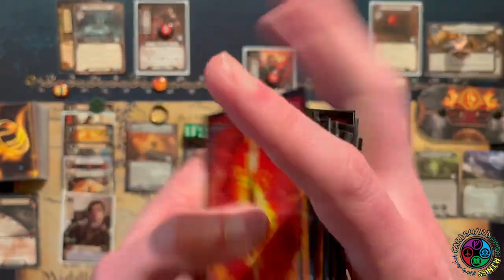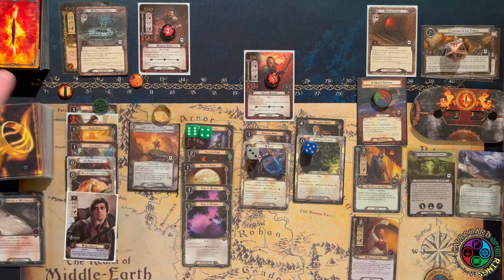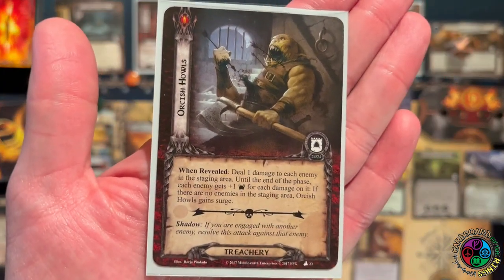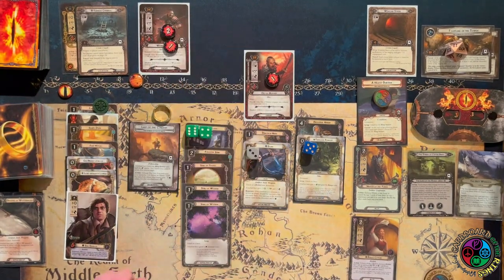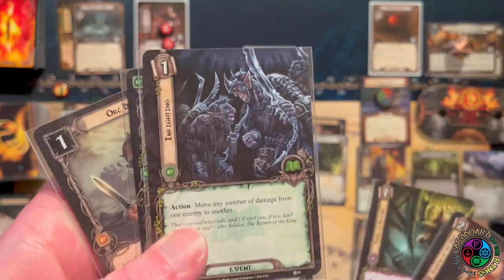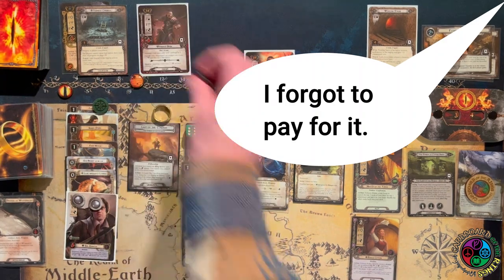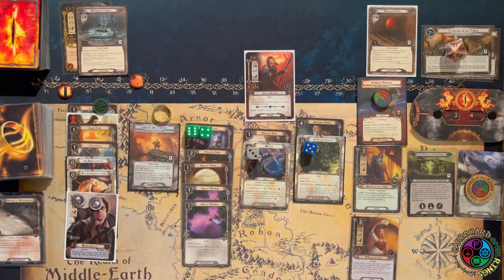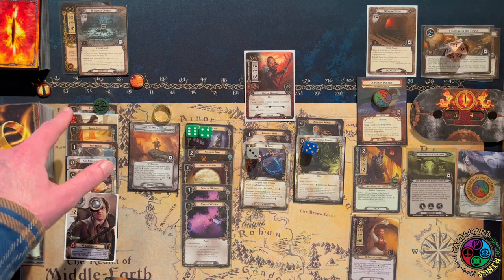We did add another Wounded Orc to the staging area, so now we give the encounter deck a shuffle and commit to the quest — sending 10. I did the Heavy Burden by exhausting Sam and readying him. Orcish Howls comes up — we deal one damage to each enemy in the staging area, and enemies get plus one threat for every damage on them. So we added the third out of four damage to the Wounded Uruk. I'm going to play Infighting: raise my threat, trigger the Grey Wanderer, give Sam two resources, and because he has Song of Wisdom he can pay for lore cards. Infighting lets me move damage from one enemy to another — the orc I'm engaged with killed the orc I just revealed. Very thematic.